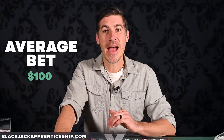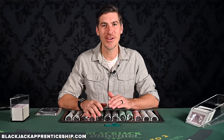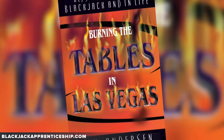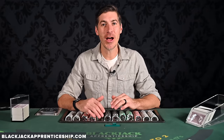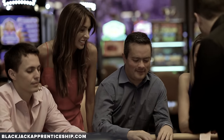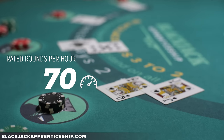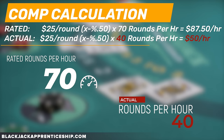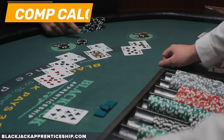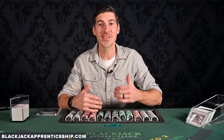Remember, the casino's formula is: average bet × their expected advantage × hands per hour they expect you to play. Blackjack legend Ian Anderson, in his book 'Burning the Tables in Las Vegas,' describes how he would inflate what casinos thought they were making off him. One method involved choosing full tables that played slowly — if the casino assumes 70 hands per hour (industry standard) but you're only playing 40, you're getting rated at nearly double the rate of what you're actually costing them. For recreational players, this can be very beneficial.